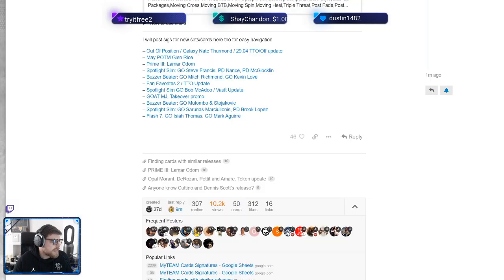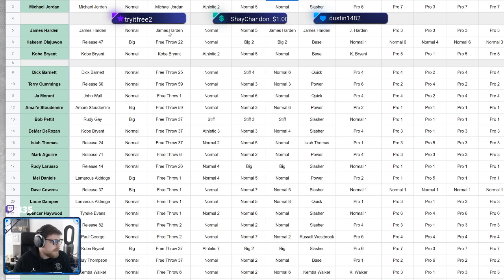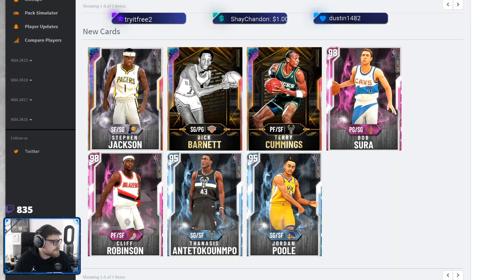There is actually a spreadsheet right here that literally shows you the sigs of every single player. I'm actually surprised that 2K Candy Central and MTDB haven't tried to incorporate sigs into their sites, because it's very very important. It shows the animations of the player — it just kind of shows how far we've come, that we're now looking at animations and not just stats.